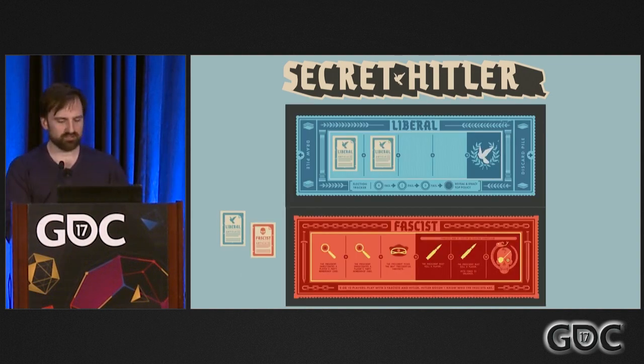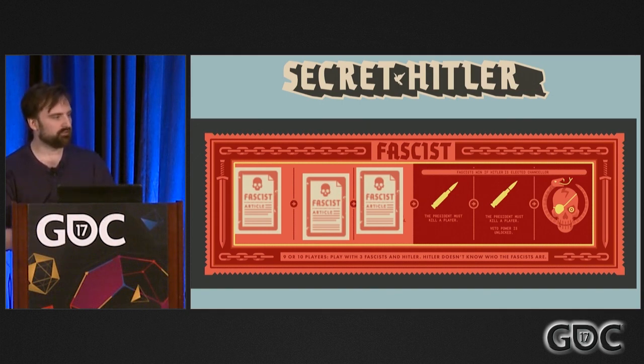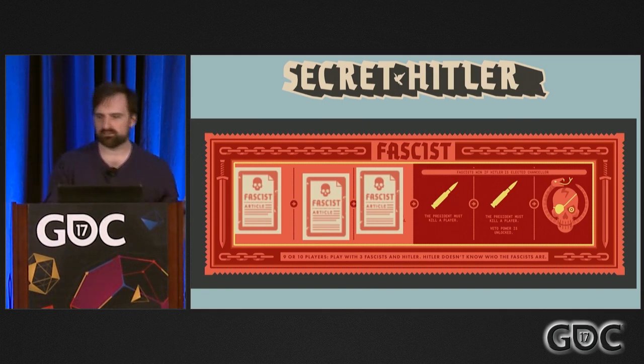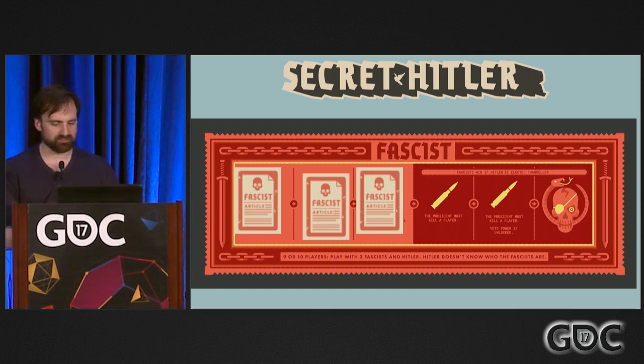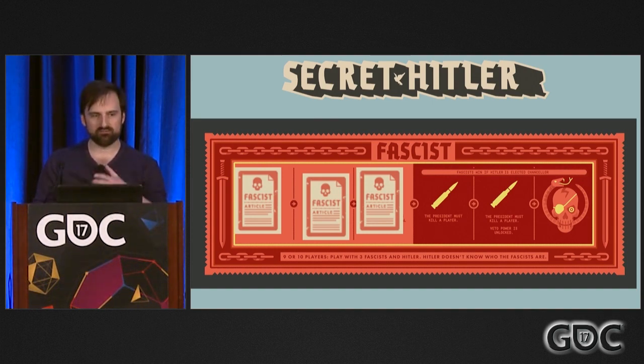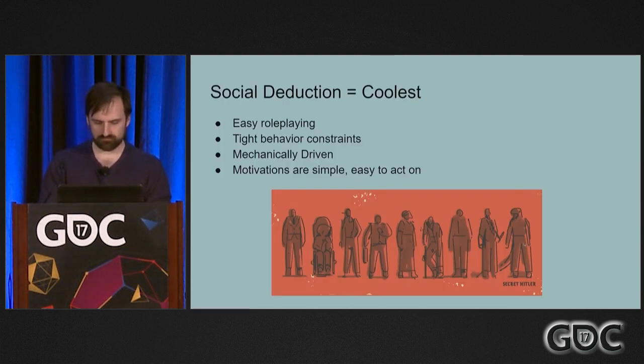Then they judge the two based on whatever happened. Liberals want to pass five liberal policies to win. Fascists want to pass six fascist policies to win. Every time you pass a fascist policy, the president gets to do crazy stuff, because fascism is about getting power for the government. As fascism goes along it increases in danger. Once the first three fascist policies have been played, if you ever elect Hitler chancellor after that point, the game immediately ends in a fascist victory — Hitler kills the president, burns down the Reichstag, and becomes furor for life. That's the historically accurate way for fascists to win. But there are two bullets that are the liberal antidote to Hitler: if you pass a fascist policy on that bullet, you get to shoot somebody. And if you shoot Hitler, fascists die with him. So once those three fascist policies are out, it creates a really tense moment where Hitler is trying to not die but also trying to get into power. That's Secret Hitler. That's how it works. Now everyone knows how to play.